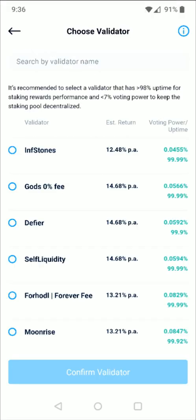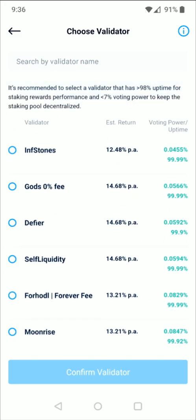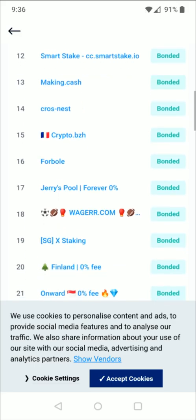Then you need to choose a validator. And if you want some additional information on these different validators, you can click on this little blue eye in the upper right hand corner. And then you can go through and look at the popular validators to get some more information on them.